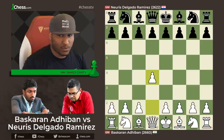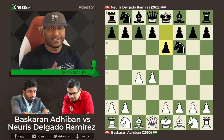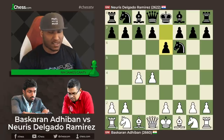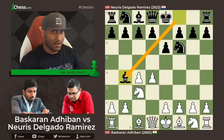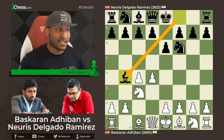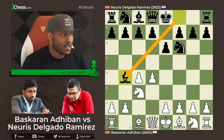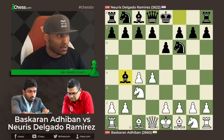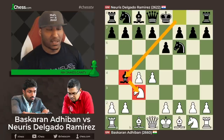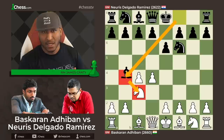We have Bascarin-Ariban versus Nuris-Delgado-Ramirez. On the board we have D4 and Knight F6 — standard stuff. C4, E6, nothing else to see here. Very easy stuff to play. After E6, there's Knight C3, maybe saying Nimzo-Indian, maybe something else. And Bishop B4 — that's exactly what we get here. A Nimzo-Indian, very classical, flexible, hyper-modern stuff. Something you see thousands of games every single day.